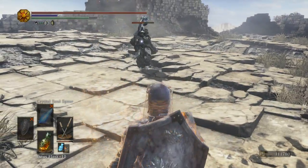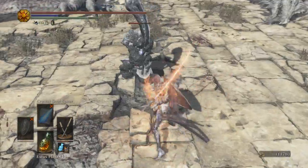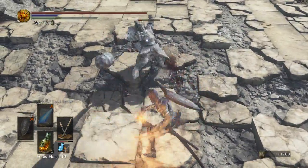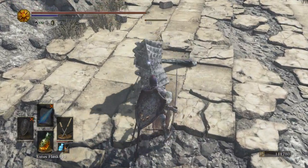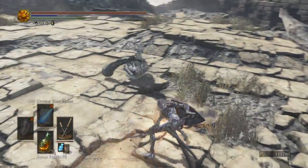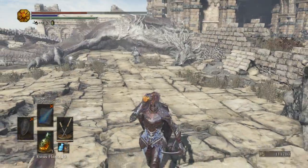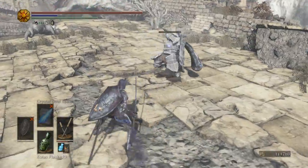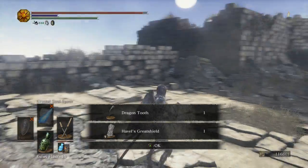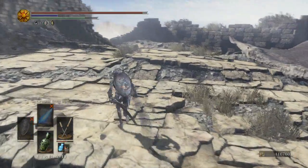I jacked up the backstab. God, that poise is ridiculous. Havel's down. Havel only gives you 4,000 souls. There's his shield and the dragon tooth. We got a Titanite Slab, so I can upgrade Artorias' sword for the cosplay. And I think that's all that's up here.